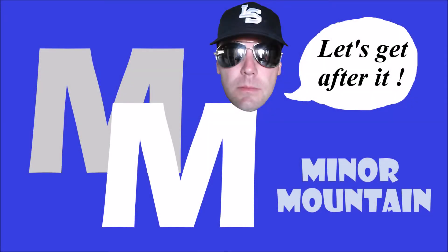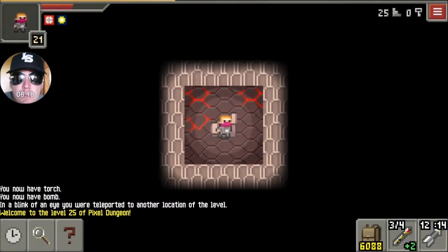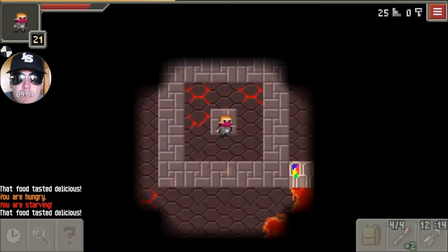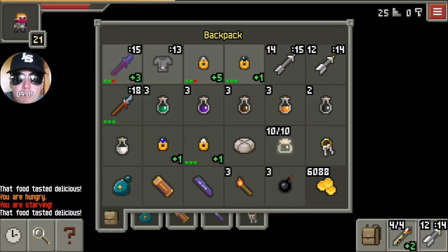Hello everybody, welcome back, Minor Mountain here. We're playing some Pixel Dungeon today, going after Yog-Dzewa. He is the last boss in the game on level 25, and we're going to try to beat him right now. He's got some help — he's got some fists you'll see floating around.